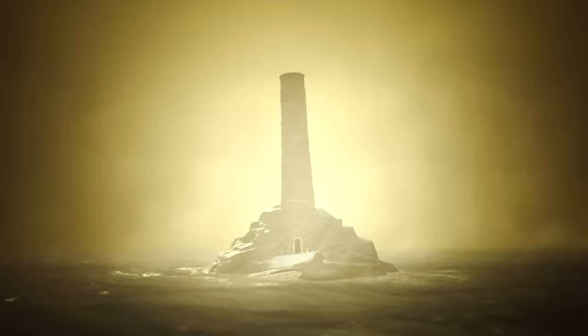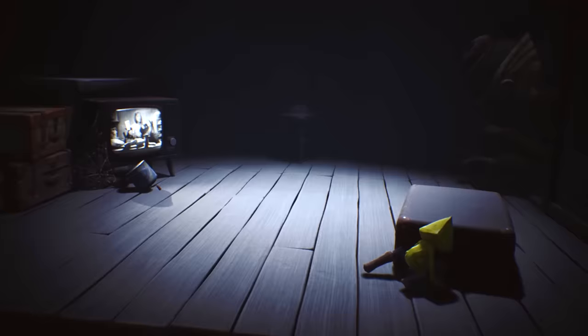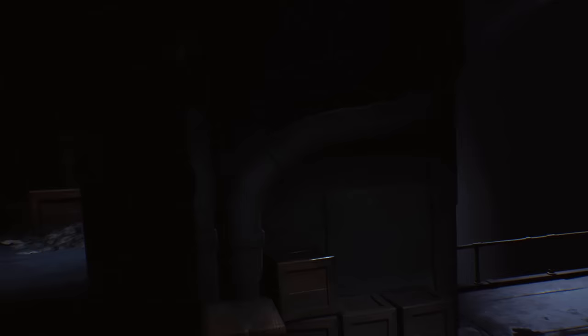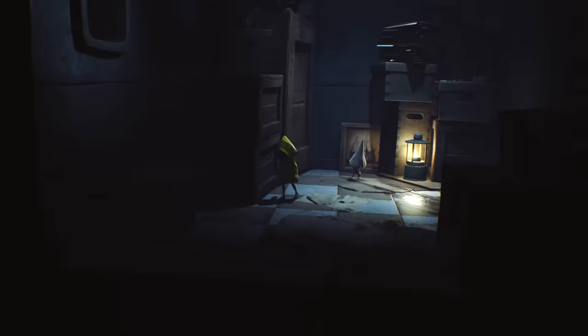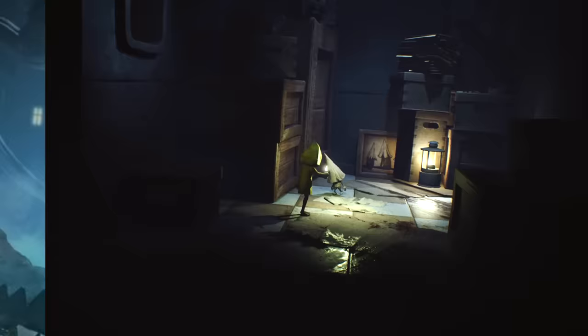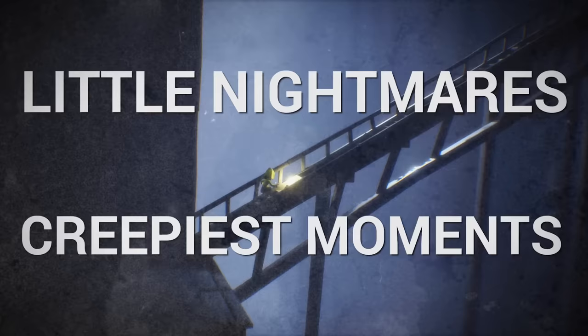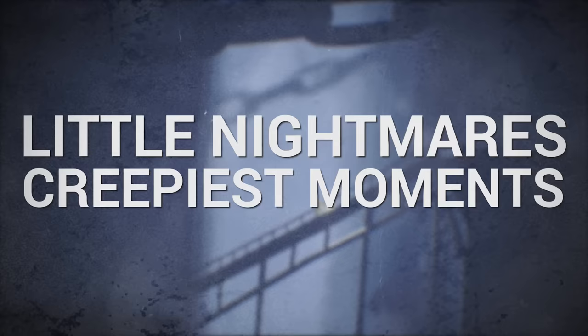Hey guys, SuperHorrorBroMike here, and in today's video we take a look at the sinister world of Little Nightmares as we explore its creepiest aspects. From the haunting structure of the Moor, an aquatic prison within which the game is set, to the terrifying monstrosities that amble through its halls, Little Nightmares is a game full of disturbing imagery and unsettling subject matter. In the original game we follow the story of a gnome-like girl known as Six, while in the three DLC chapters we play as a runaway boy. This video will cover all current Little Nightmares content, although obviously won't touch on the upcoming sequel because it isn't out yet. So sit back, relax, and let's explore this strange game series as we take a look at Little Nightmares' creepiest moments and why.